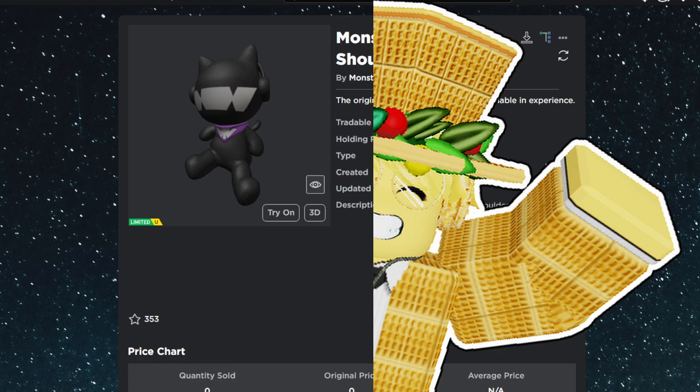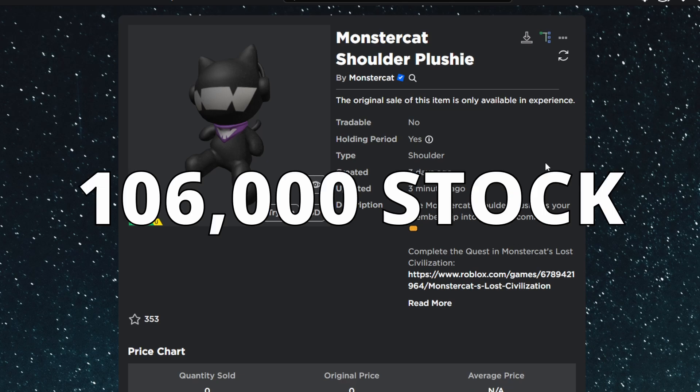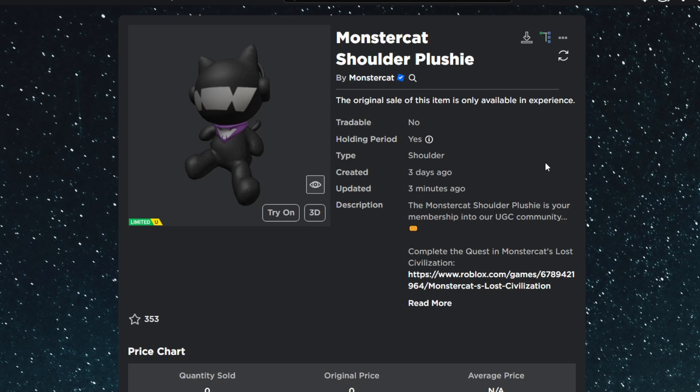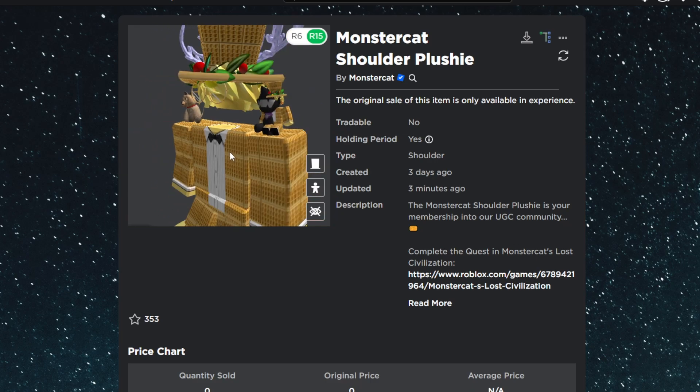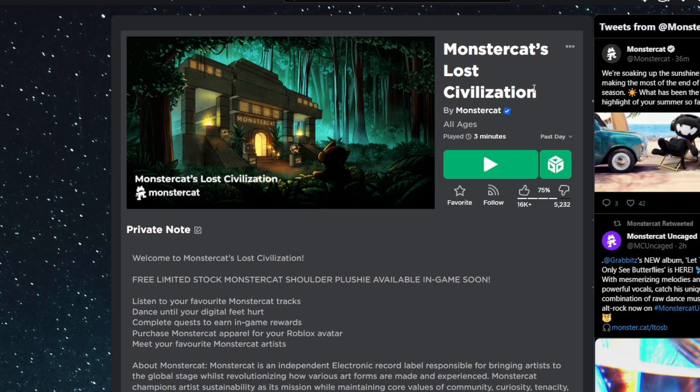Welcome everybody to another video. We have another in-game free limited that just dropped. This free limited has 106,000 stock, so a ton of stock on this one. This time we have the Monster Cat shoulder plushie — a plushie that goes on your shoulder like a shoulder pal — and you can get this item in the Monster Cat's Lost Civilization.